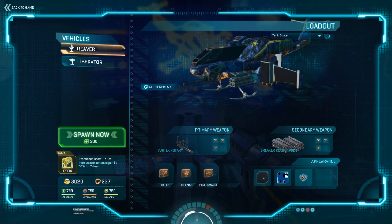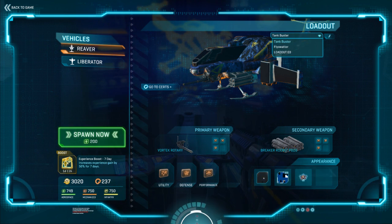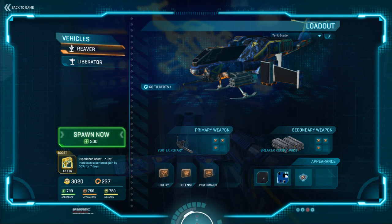I want to talk first about my preferred setup for the air-to-ground role. One thing you can look at up here is that you can actually preset several different loadouts. I've got a tank buster, which is my air-to-ground reaver, and my fly sweater, which is air-to-air. Let's focus in on the tank buster — this is just what I've found works best for me. I chose the no-brainer rocket pods for attacking ground targets, and as a primary, I actually kept the air-to-air Vortex Rotary.